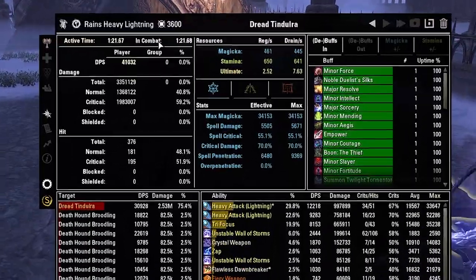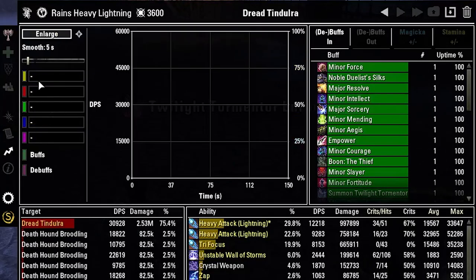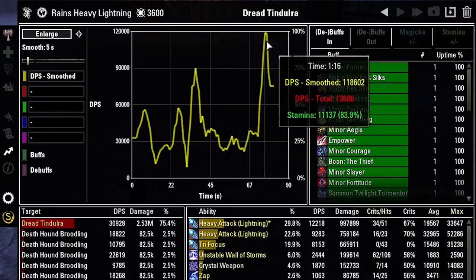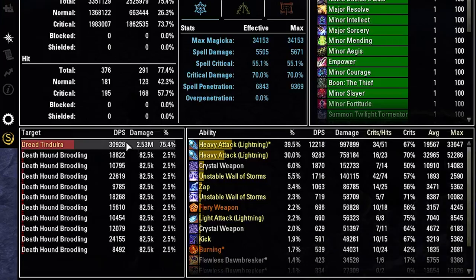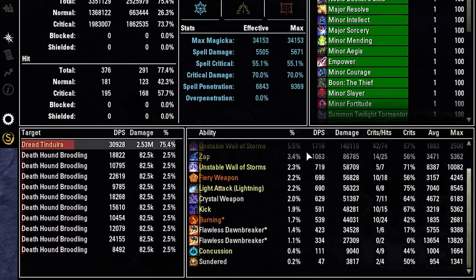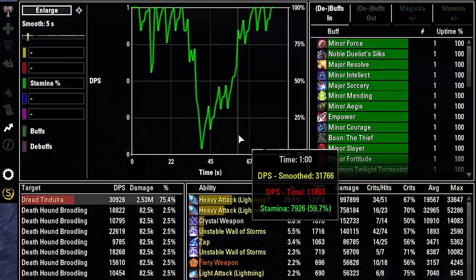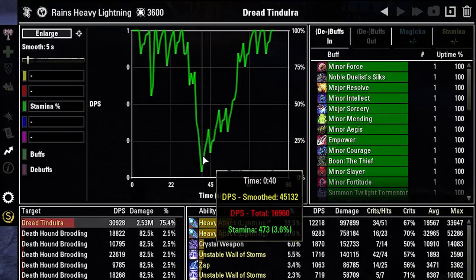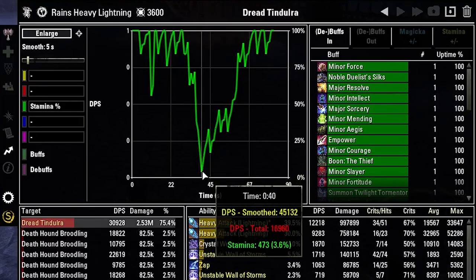The boss is down. Overall we're about 40k DPS, though it includes time when enemies were spawning in. On the boss specifically we're around 31k when I click on him. Earlier when I first recorded the video I was around 40k on the boss when I actually built up on it. Even so, we're seeing hits of 52k and averaging about 33k — it hits hard. And this is with the lightning staff; the restoration staff will hit harder but it's only single-target.